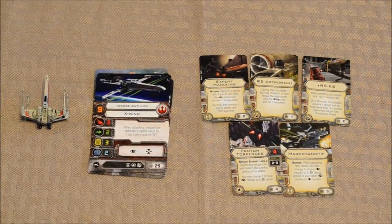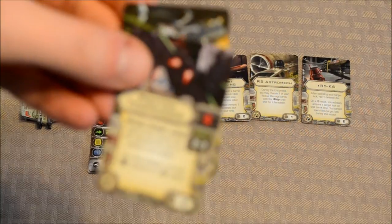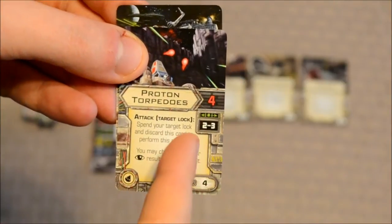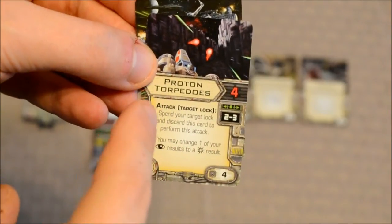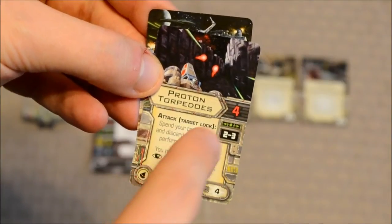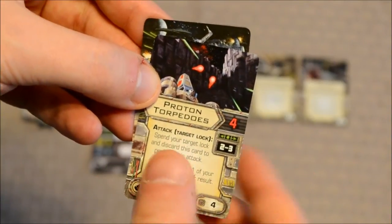Last but not least, we have the upgrade cards, and some of them we've actually seen before in the core set. You've got your Proton Torpedoes — that's a secondary weapon that allows you to roll a total of four dice, but you'll have to discard it after using it. That's assuming you have a target lock on the ship you're firing at, which also allows you to change one of your focus results to a critical hit.